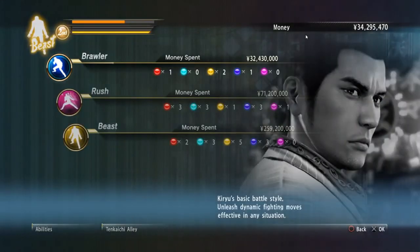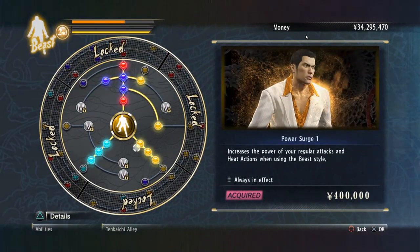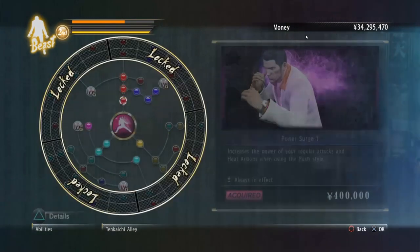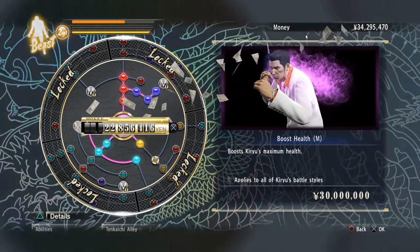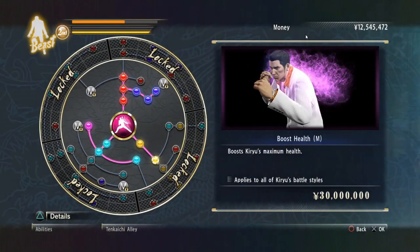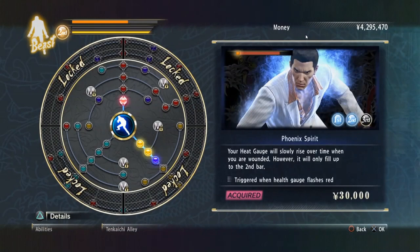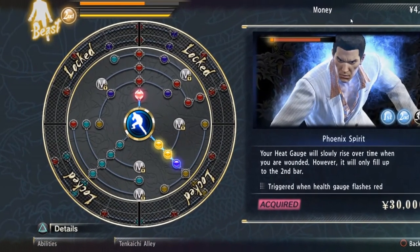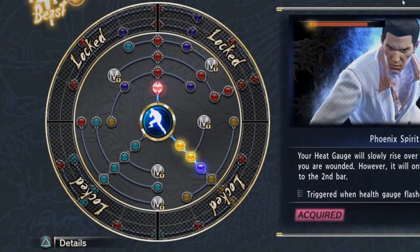When wondering which skills to level first, you can't really make any mistakes when it comes to purchasing upgrades, but I recommend investing your money in yellow health nodes first. After that, you might want to look into attack strength. When you feel that's sufficient, you can start picking out new moves for the fighting style you use most often. Some players recommend prioritizing health for Majima while focusing on attack damage for Kiryu, but either distribution will be acceptable for either character. If you're wondering how to access some of the locked sections of the ability wheels, these areas open up upon completion of certain side content — I'll leave it to you to discover which particular sections those are.